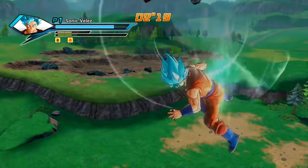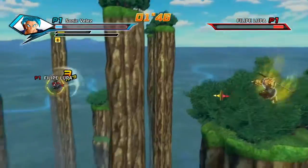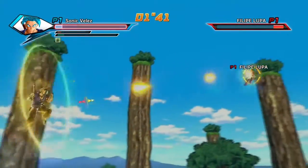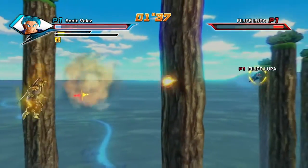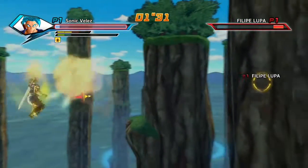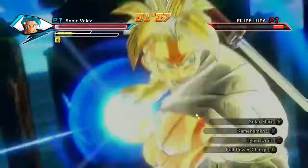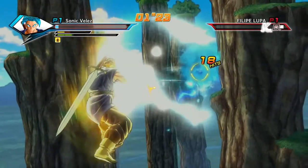One thing Xenoverse 2 really needs — and they should probably add it in Xenoverse 3 if not here — is the Saiyan tail. Right now if you lose Super Saiyan, your character just looks like an earthling. They need to add the tail to Saiyans because you want them to actually look like Saiyans.